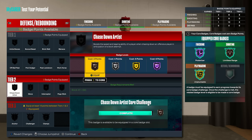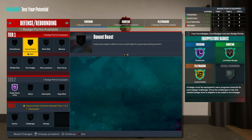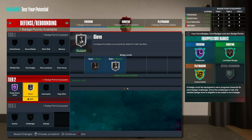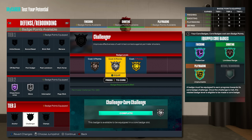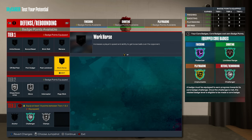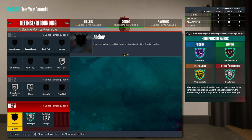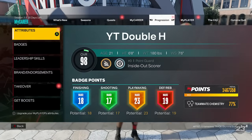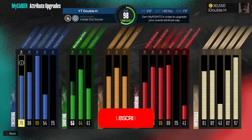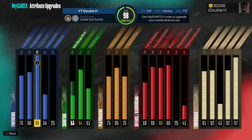For defense and rebounding: Hall of Fame Chase Down Artist is insane on this build. Silver Glove. If you have extra badges, get Gold Challenger — otherwise core Silver Challenger plus Silver Clamps. You might drop Chase Down to Silver to fit Workhorse or Interceptor. Now in the park I can show my actual badge setup. With sleeves on I get a higher three-pointer, higher steal, and my dunk goes to 100 — it doesn't display past 99 but it's at 100.